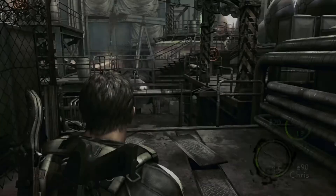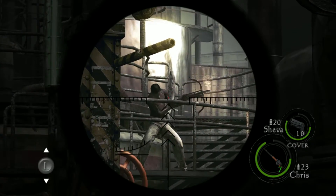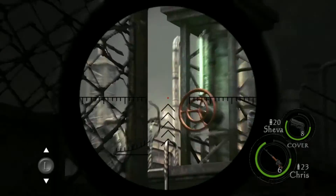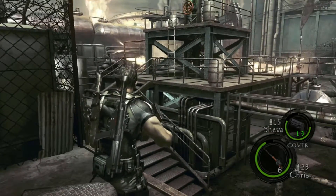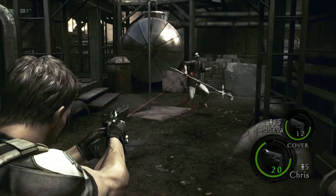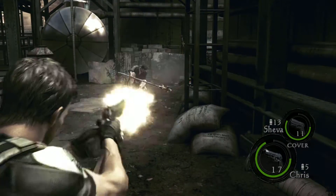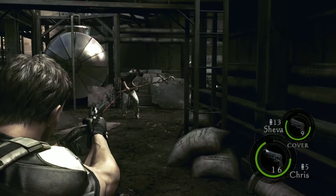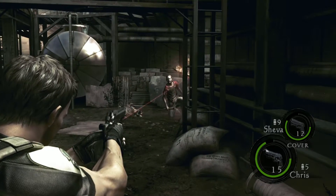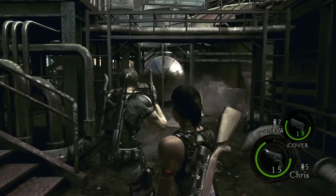Coming through here, you want to take out every enemy as they spawn, otherwise they're just going to give you a hard time. There are two archer dudes — one here and one at the top that you want to get rid of first. Save your shotgun ammo. There's a guy over here that throws grenades, so if you haven't got your fireworks trophy already, now would be the time to get it.